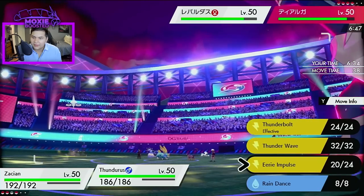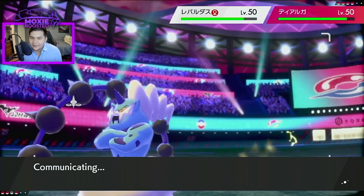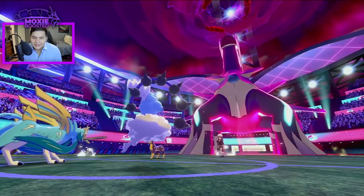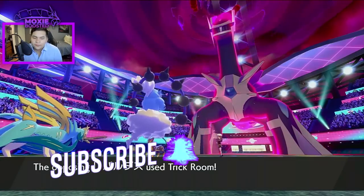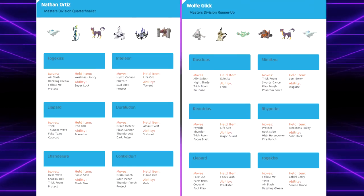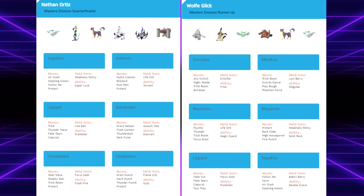Gen 8 did introduce a workaround to this, though. When a Pokemon Dynamaxes, all of its non-damaging moves become the move Max Guard, a plus 4 priority move. Prankster will make the move Copy Cat plus 1 priority, which, when targeting a Pokemon using Max Guard, will actually copy whatever move Max Guard was based off of. The Liopard line and Riolu have access to Prankster Copy Cat, making them staples of many Gen 8 Trick Room teams in VGC.